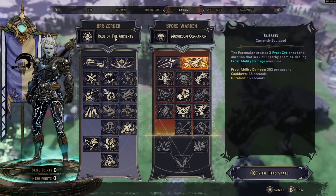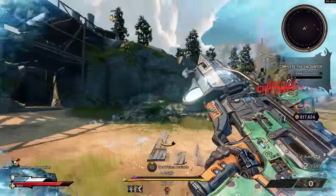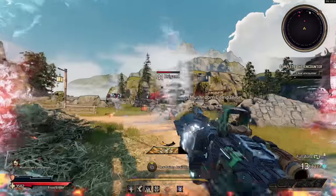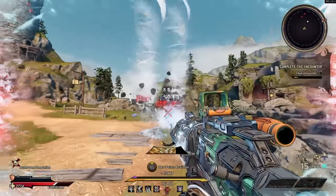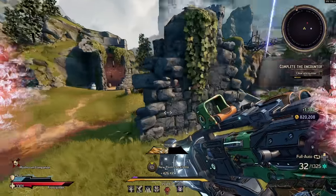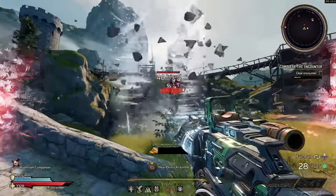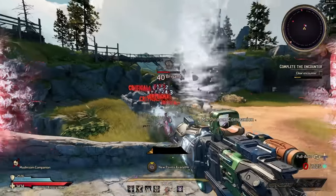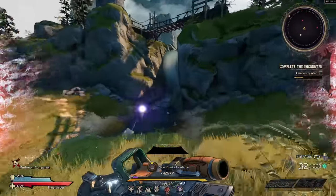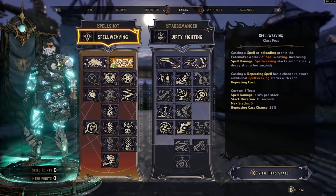The Berserker can also multi-class with the Stabomancer or the Graveborn. The Graveborn has dark magic synergies, letting you play a melee dark magic Berserker. With Blood of the Fallen extending the Graveborn action skill, you're essentially unkillable — constantly meleeing enemies, dealing cryo damage and dark magic damage to keep healing.